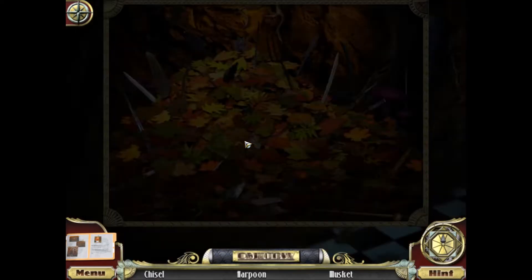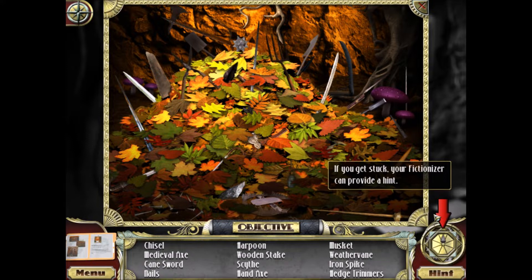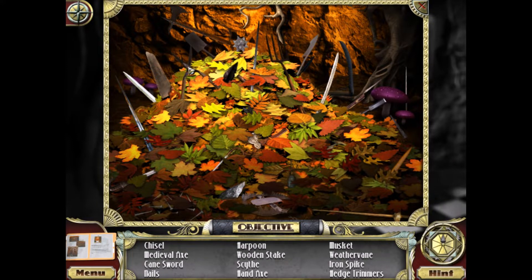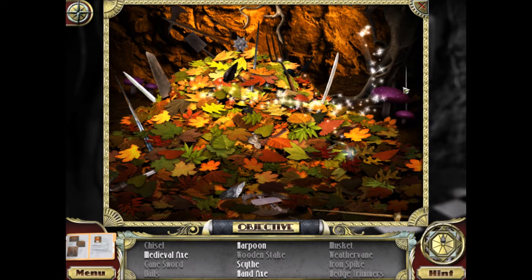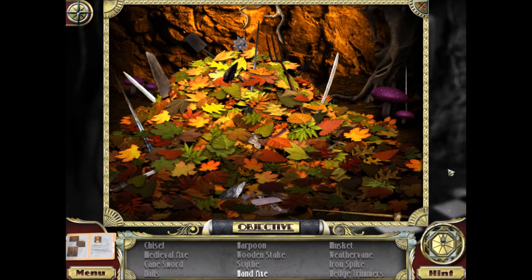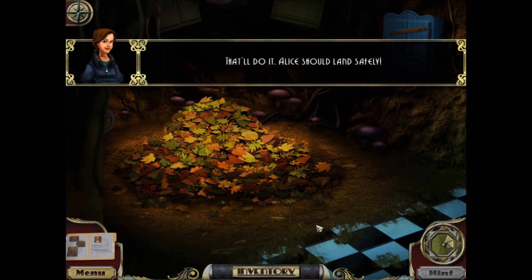This is going to be a hidden objects challenge. We need to find all the items listed at the bottom of the screen. I'm clicking on various sharp items: an axe, a cane sword, nails, a harpoon, a wooden stake, a musket, the weather vane, iron spike, a chisel, a hand axe, a medieval axe. I'll use a hint for the final one so you can see what hints look like — yeah, I can't even see that thing! It's totally covered by leaves. That'll do it. Alice should land safely. Hooray!